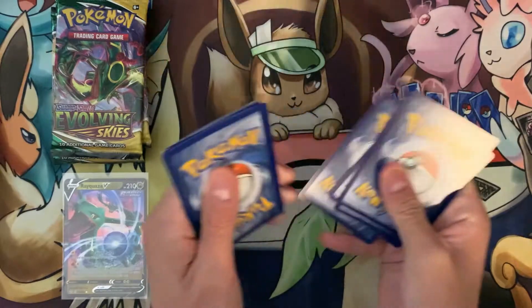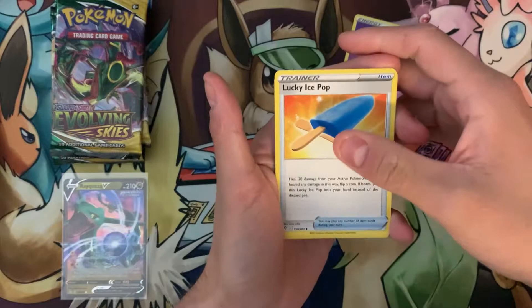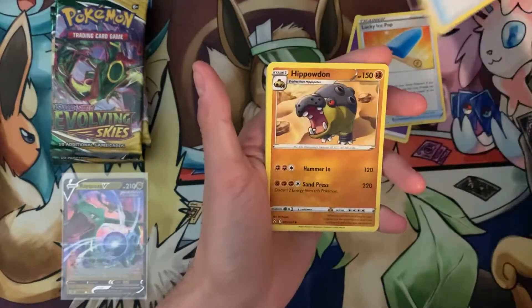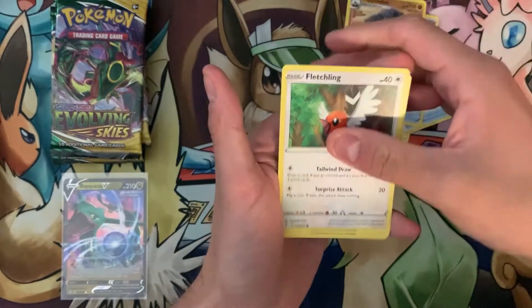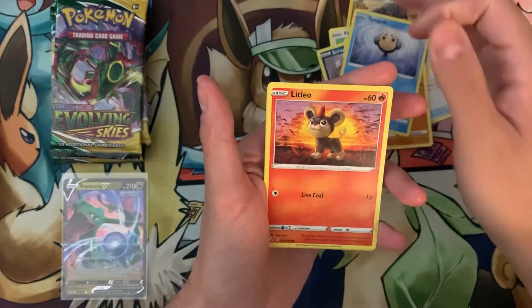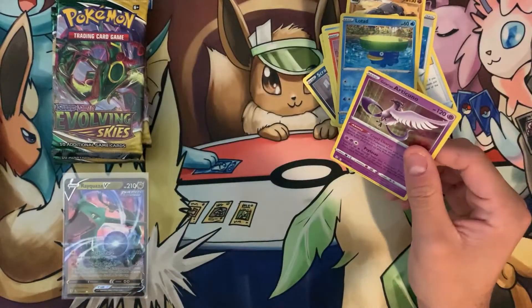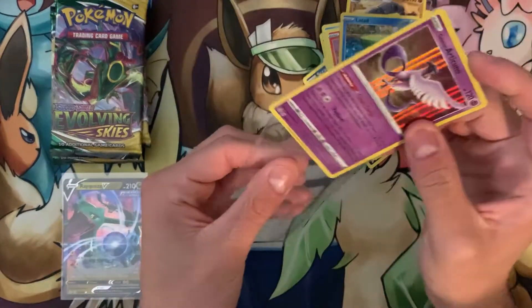One, two, three, four — love that dragon knight alt art. Forgot to check the energy but it's okay. We've got Lucky Ice, Poipole, Snowslash badge, Hippowdon, Fletchling, Scraggy, Hippopotas, Temple, Litleo, reverse holo Lotad, and a Galarian Articuno — beautiful card.